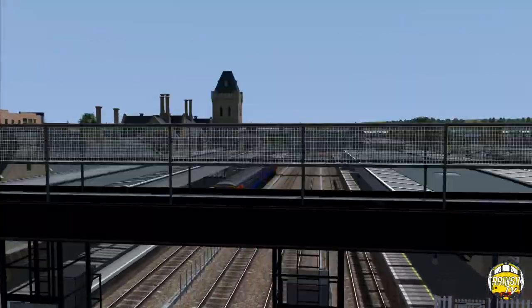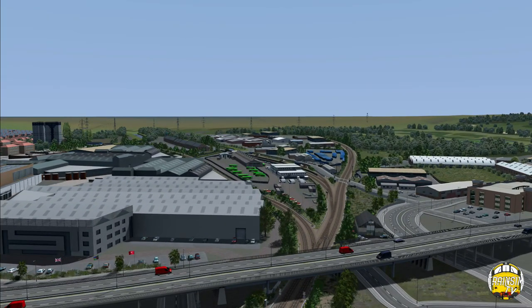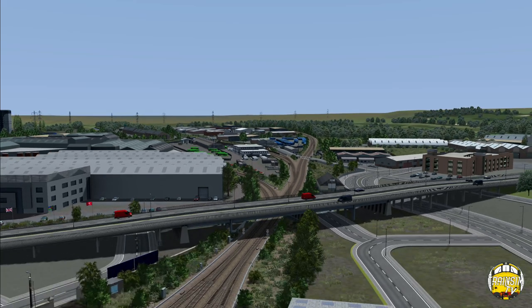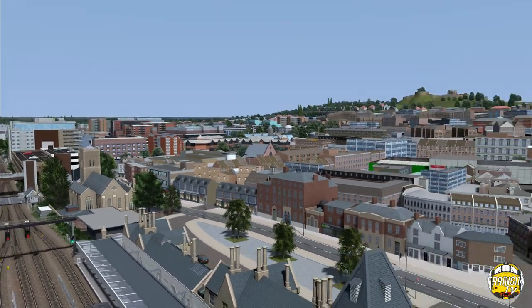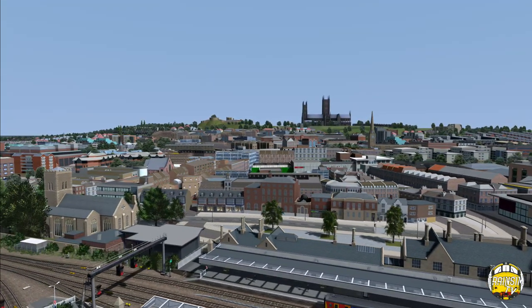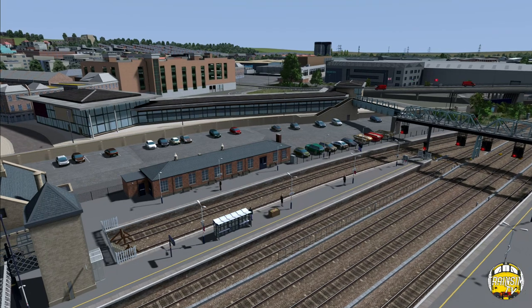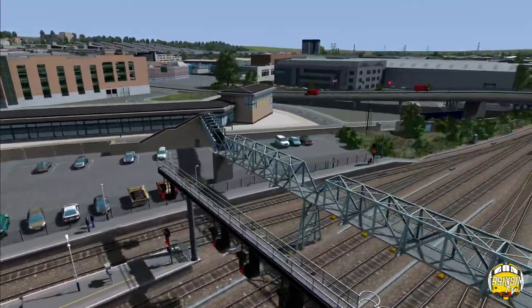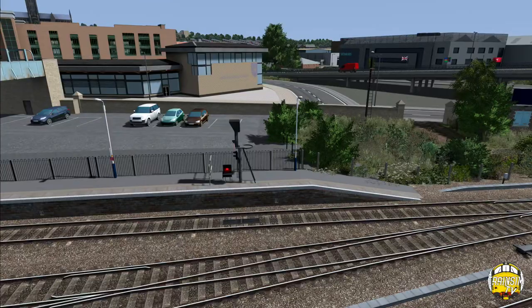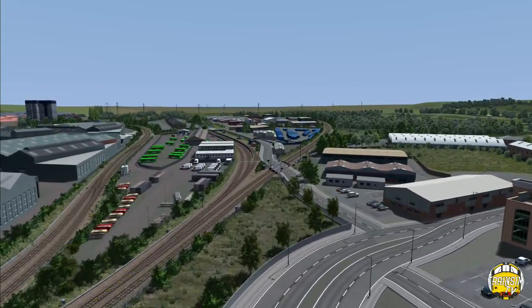Lincoln is quite an important junction. Just outside at Pelham Street, the line on the left takes you towards Barnaby and Dimmingham eventually, and the line on the right takes you to Peterborough. In this direction you can go on to Doncaster, or turn left to Newark and Nottingham and beyond. You can see up there we've got the castle, Lincoln Cathedral - all the things you'd expect. There's also things like the bus station. We tried to really capture the feeling of being in the city.